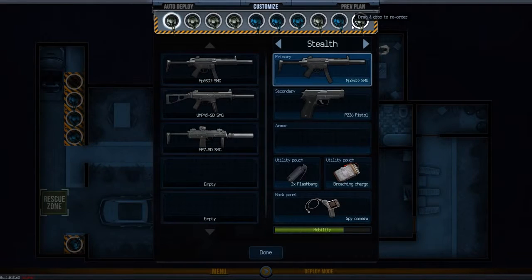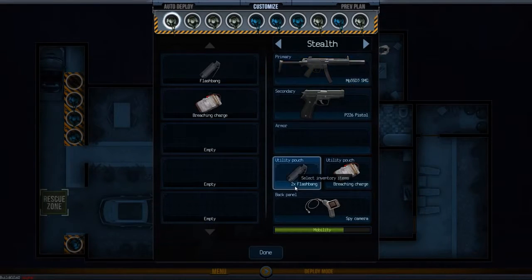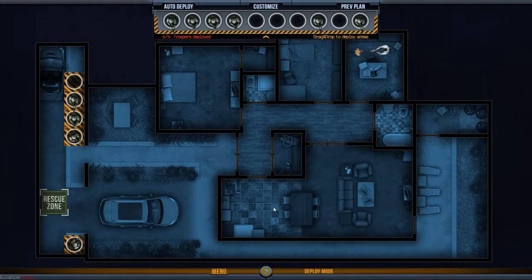So you can really set these guys up however you want to. There are different things you'll be able to put in utility pouches — right now just these two items and the spy camera — but more will be added with each update to the early access.